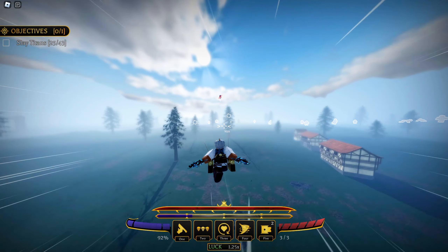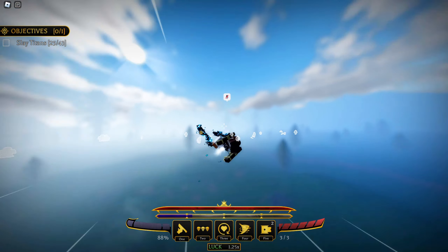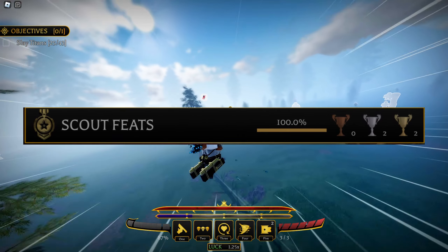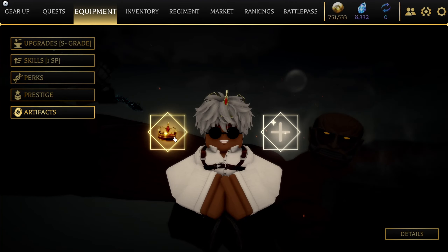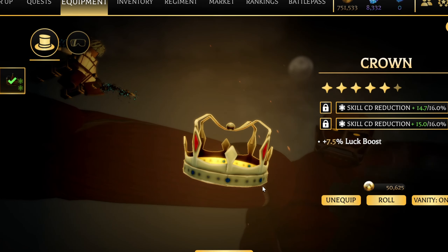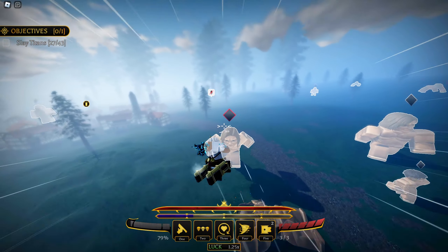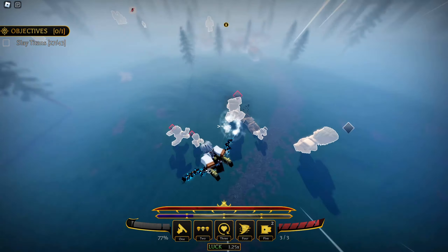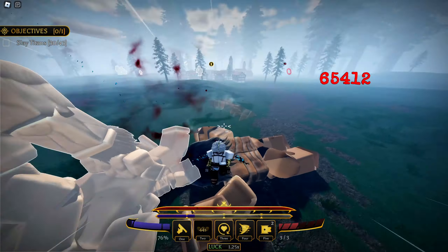Overall, check your quests and achievements constantly — you probably have an achievement completed right now and don't even know it. One achievement line you want to complete is scout feats. Once you complete those four achievements, you unlock the crown artifact, which gives you a 7.5% luck boost and two perk slots to make you even stronger, helping you complete missions faster.